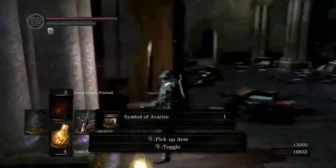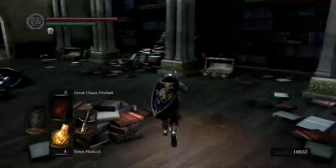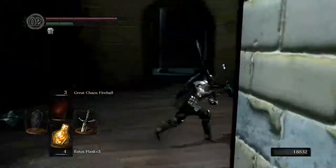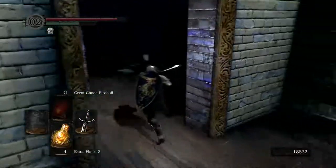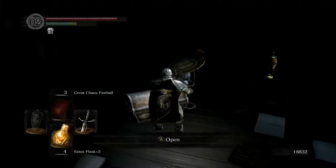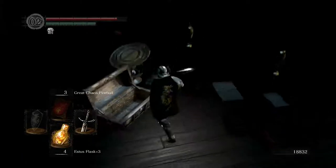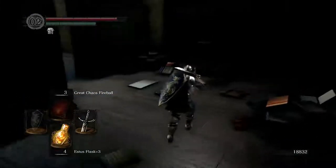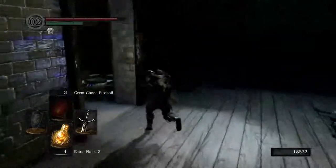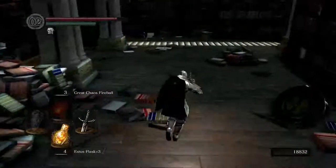We got the Symbol of Avarice — we'll talk about that in a minute. This guy drops an enchanted Falchion, which is kind of cool. And I believe there's one more treasure chest around here. It is not a mimic. In here we're going to find a Blue Titanite Chunk. I thought there was one more treasure chest though — there's one item in this area. Oh, it might be downstairs actually.